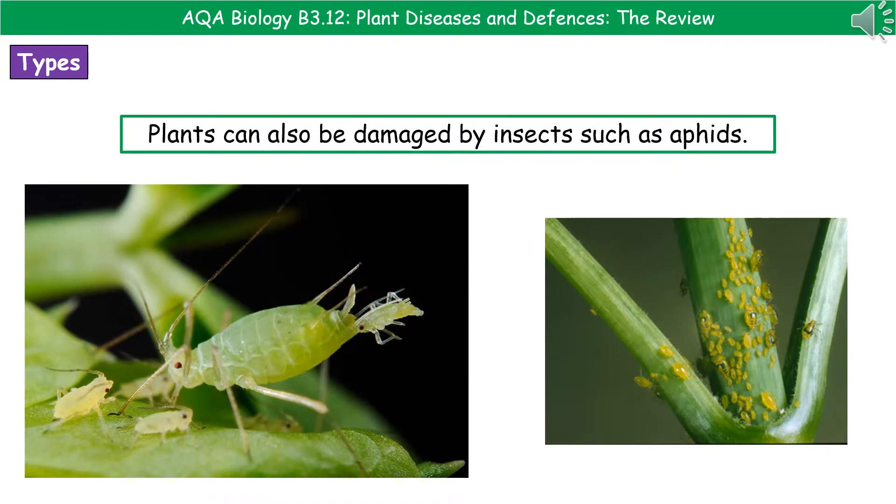The final type of problem our plants can have is as a result of insect damage. The insect you need to know about on AQA is the aphid. These little aphids can absolutely cover plants, and as a result of their presence, they can do an awful lot of damage to them.